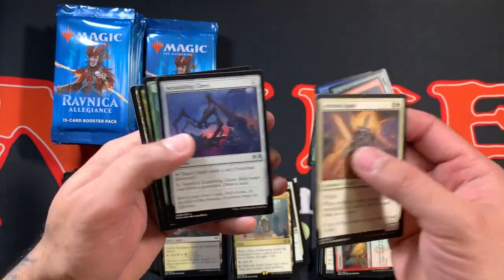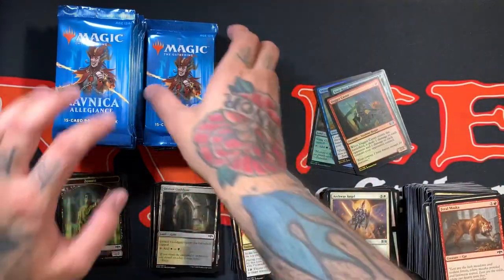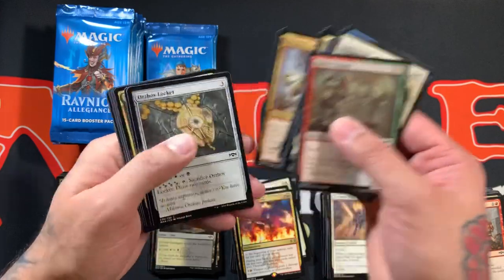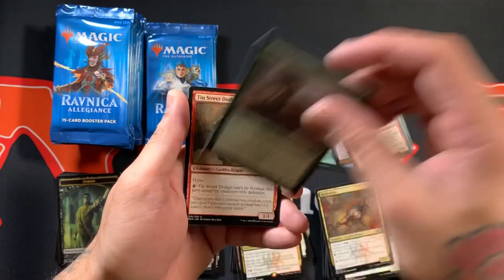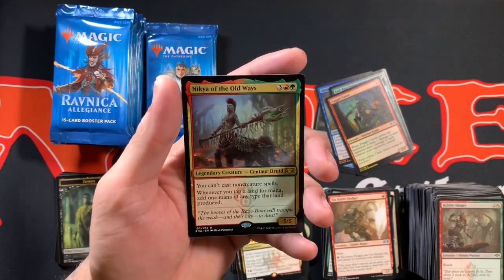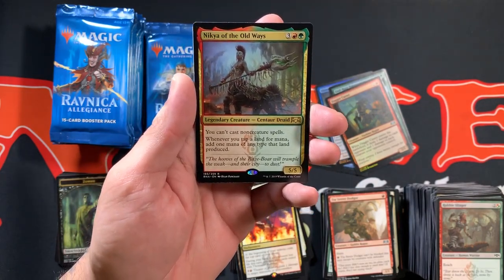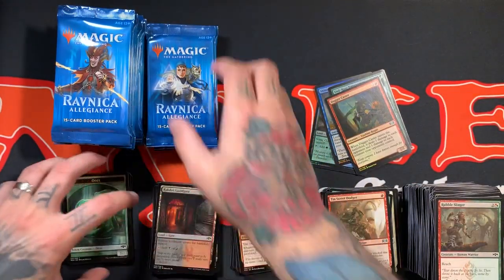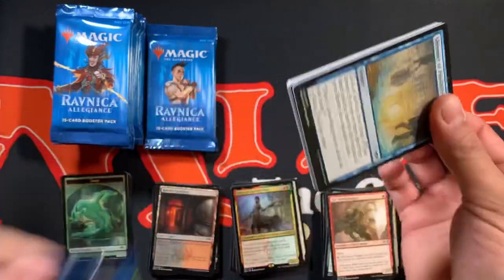Got some angels, some claws, some rams, and Theater of Horrors for the rare. Alright, so we got the Beastmaster Acrobat, Tin Street Dodger, with Nikya of the Old Ways — another card that I really like. I wish her casting cost was a little bit less, but that second ability — whenever you tap a land for mana, add one mana of any type that land produced — that's pretty nasty. So I guess you can't really complain too much, especially with green in the deck.